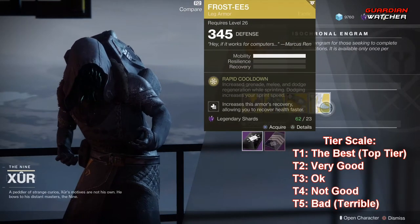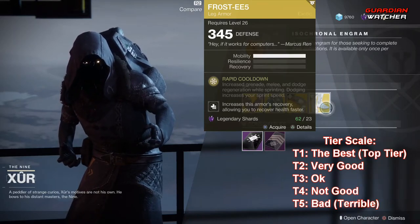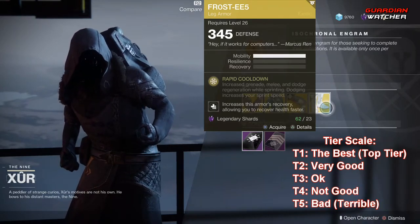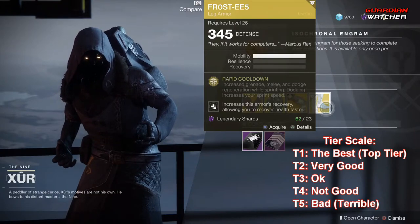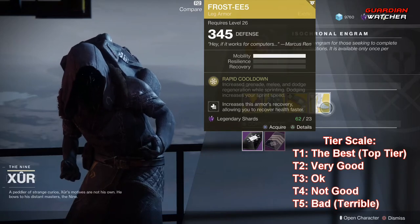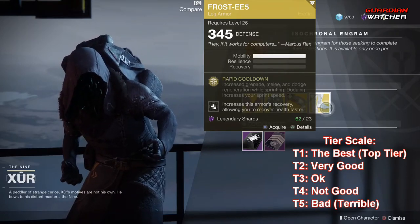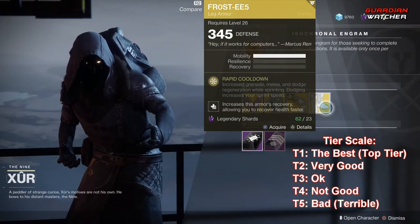Next we're going to go over the Frost Double E5s for the hunters out there. This comes with three mobility. The intrinsic perk is Rapid Cooldown, which increases grenade, melee, and dodge regeneration while sprinting. Dodging also increases your sprint speed. I'm going to give this a Tier 2 in PvE as well as PvP.